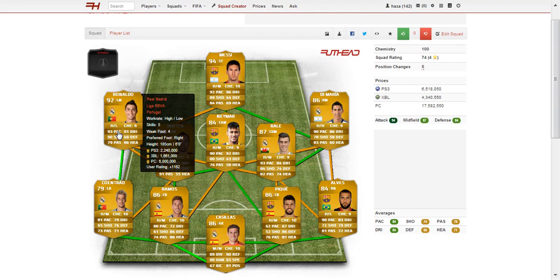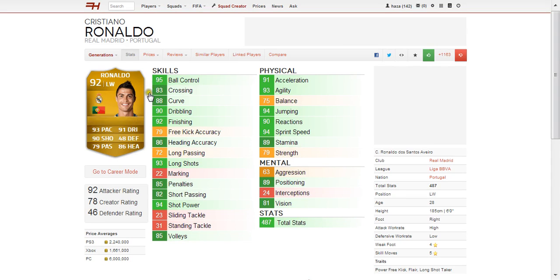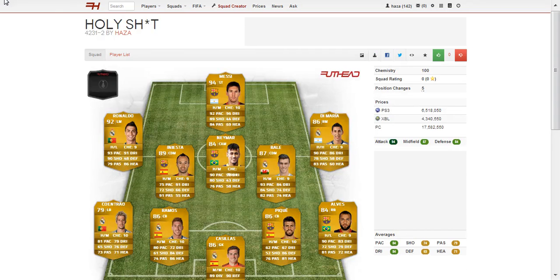Moving on to our winger position with Cristiano Ronaldo — you all know him. Definitely one of the top two best players in the world, debatable whether he's better than Messi. His best in-game stat is 95 ball control. He's got 90 shot on his card, 93 pace and 91 dribbling — the all-round player with strength, speed, good heading and good shot. Extremely expensive: 1.6 million on Xbox, 2.2 million on PS3 and 6 million on PC. His traits are Power Free Kick, Flair and Long Shot Taker. Total stats come to 487, which is very, very high.